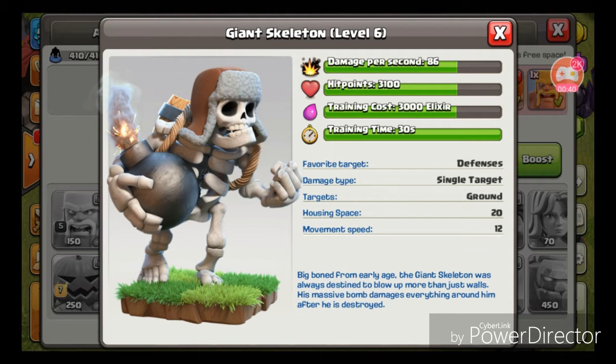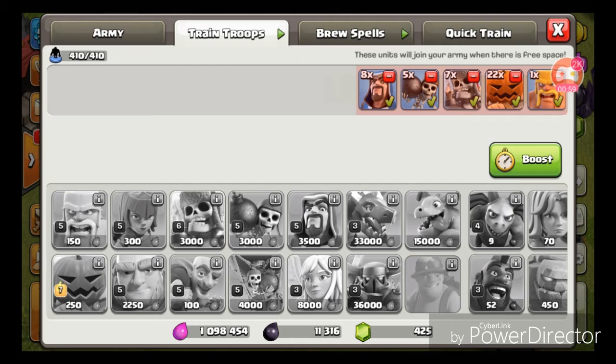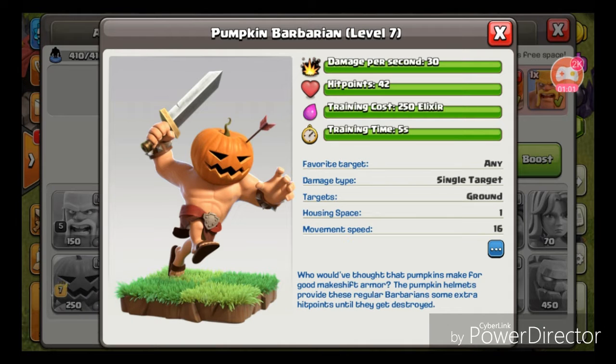It does 86% damage and the hit points are 3100 — that's crazy. Here we got the max out pumpkin barbarians on level 7.